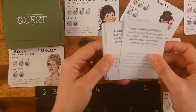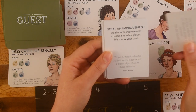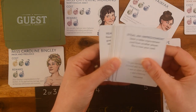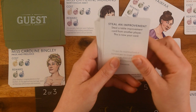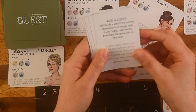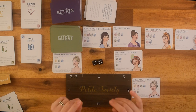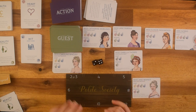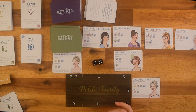There's 'steal an improvement' — if you saw somebody with the beauty asset card table improvement, you could steal that from them and put it at your table. And we went through 'add a guest' as well. So that is how you play the basic game. It's lots of fun — there are different quotes on every single card. If you love Jane Austen, there are lots of great quotes to read as you go through your game. Each asset card also has a different quote.